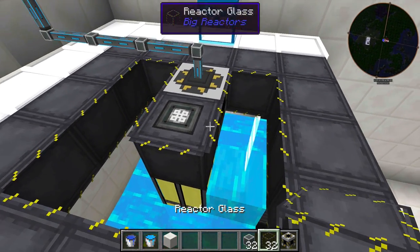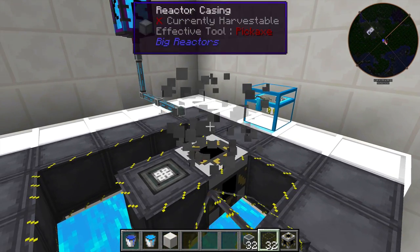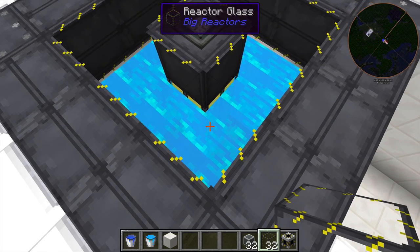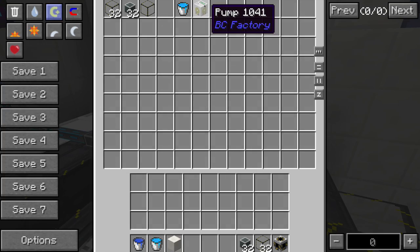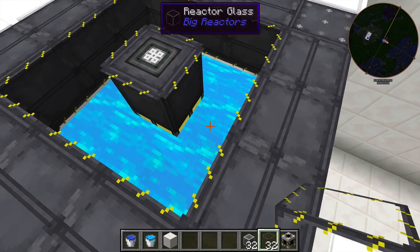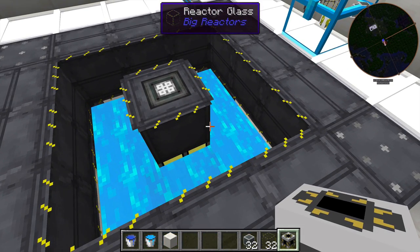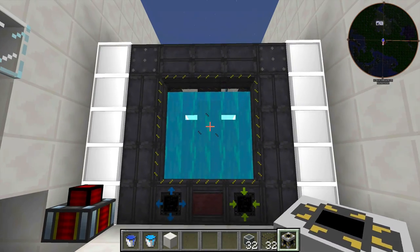When it's done we close up the Big Reactor — and there we go, it's all full of Gelid Cryothium. If you want to empty your Big Reactor because you're expanding, you can use the BuildCraft pump or any other pump to pump the Gelid Cryothium back out so you don't lose any. The Floodgate is a really important tool, especially for huge reactors, for filling them with the best coolant in the game.